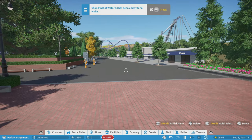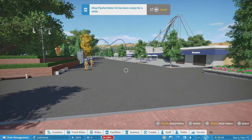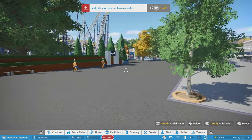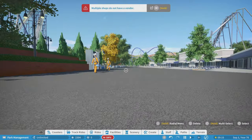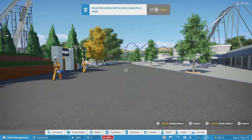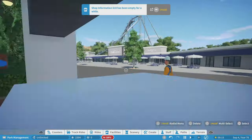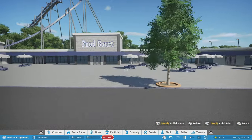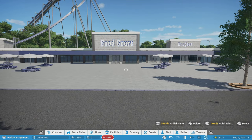You can see the flying coaster on that first hill and then on this side you've got your boomerang coaster. This is just such a really nice look in my opinion. I've still got to place benches and all that other stuff. Here is the food court.